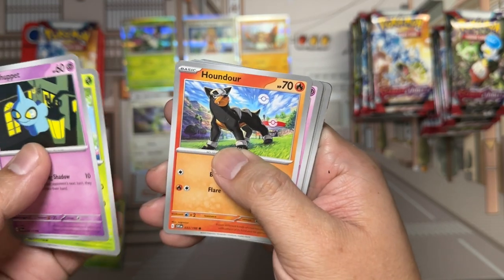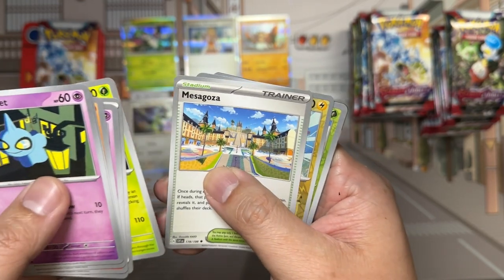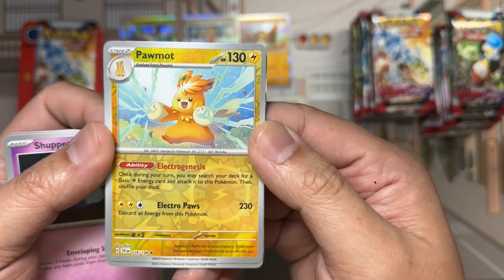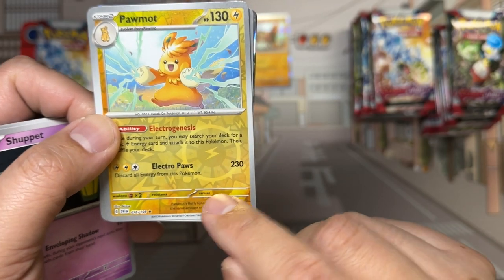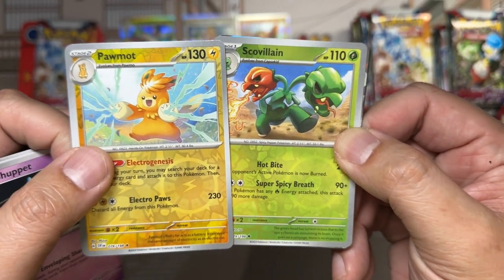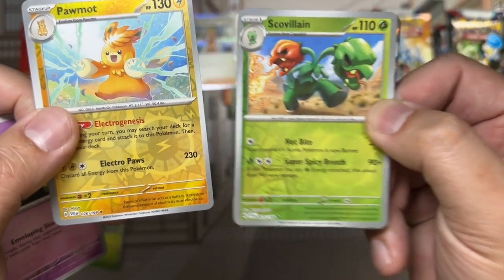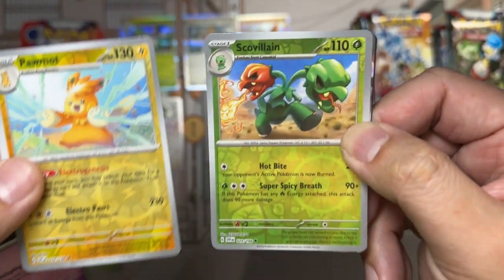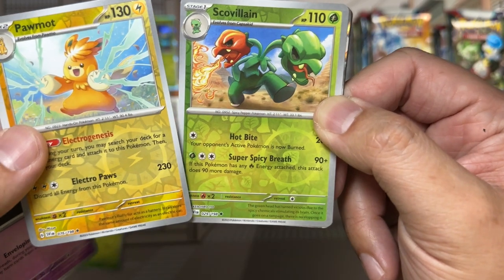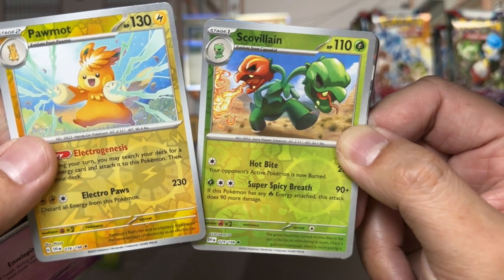Pack contents: Shuppet, Sprigatito, Hondor, Jigglypuff, Arvin, Cacturn, Mesagoza. Reverses: Palmot, and here we see the cobblestone cards. Each cobblestone card is different based on its type affiliation — a lightning mosaic design for Electric types, and leaves scattered around for Grass types. Pretty cool. We got Palmot and Scovellian.